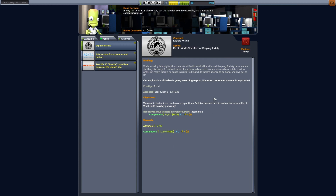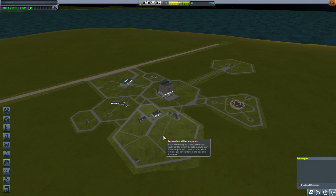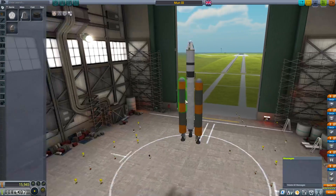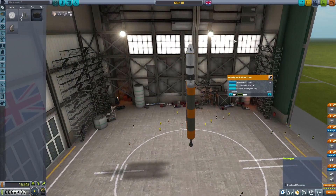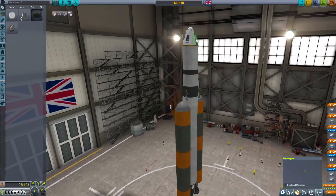It doesn't say anywhere that it needs two people, so I don't have to send another person up — but I'm going to, because I can. Let's get a craft built. Something nice and easy to put up first — we don't need Mun 3. We could actually just modify this, thinking about it. Yeah, let's take this and modify it.